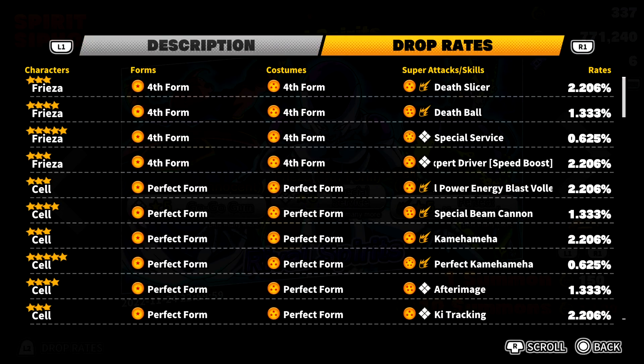Let's go over the drop rates. For Frieza we have four drops: two supers and two passive skills — Death Slicer, Death Ball, Special Service, and Expert Driver Speed Boost. I really want Special Service because that's the five-star Frieza at a 0.6% drop rate. For Cell we have six drops: Full Power Energy Blast Volley, Special Beam Cannon — probably the best ultimate in the game — Kamehameha, Perfect Kamehameha, After Image, and Ki Tracking.